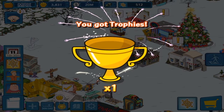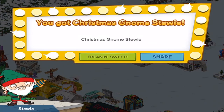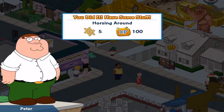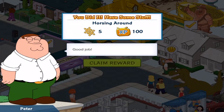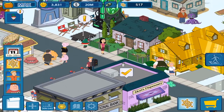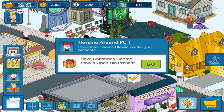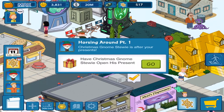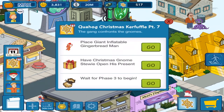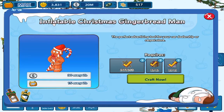Got a trophy — excellent! Good for me. Christmas Gnome Stewie, open his present. What do I have to do for the main quest line? Open a present, and place a giant inflatable gingerbread man. And I can do that as well.